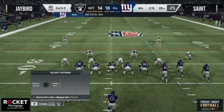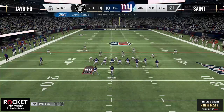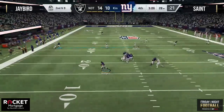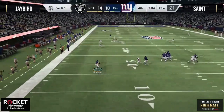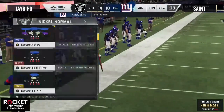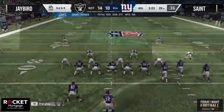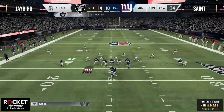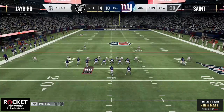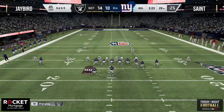Saint looking to throw it on second and nine — doesn't like what he sees, plays the playmaker down the field, it's picked up by the user. He'll have to throw it out of bounds and face another third down against this Jay Bird defense that has been absolutely swarming. Great defense once again by Jay Bird — it's been a constant throughout this game. He's trying to flip this bunch formation and Jay Bird continues to keep his defense aligned.